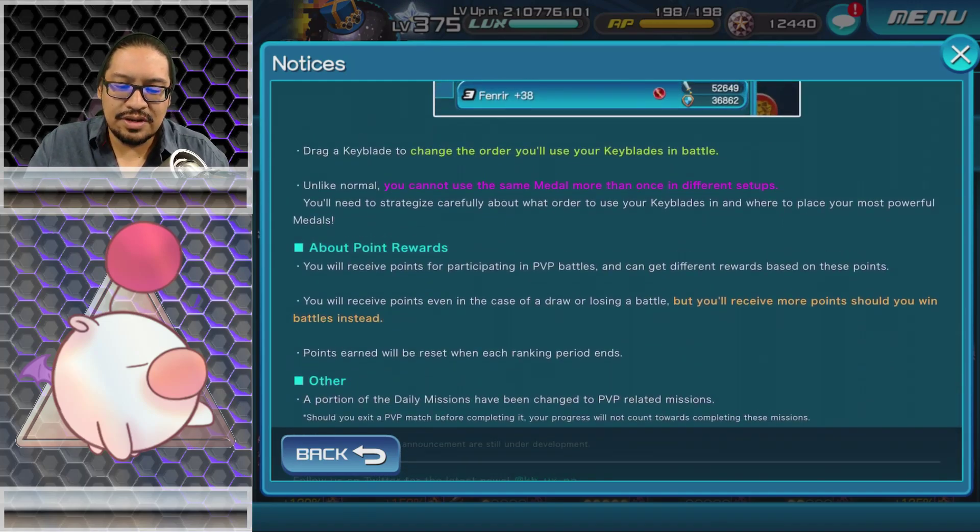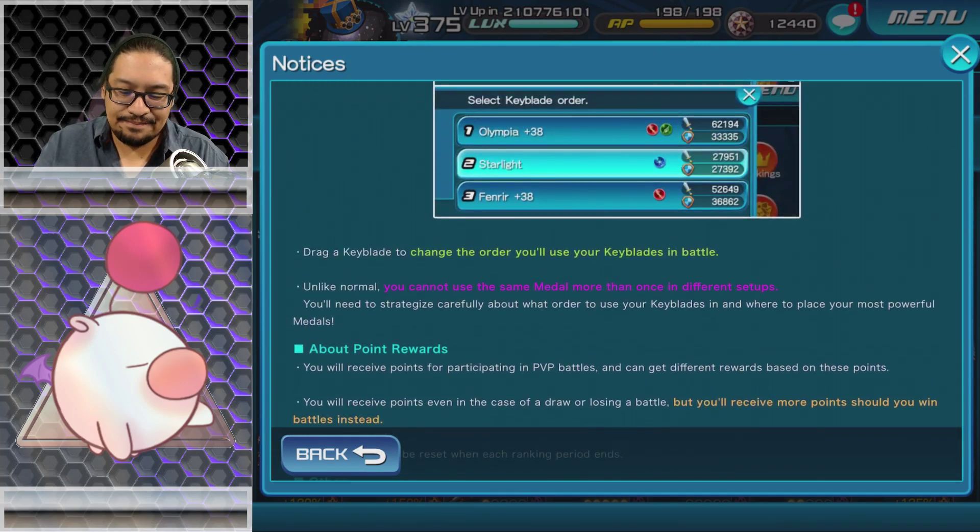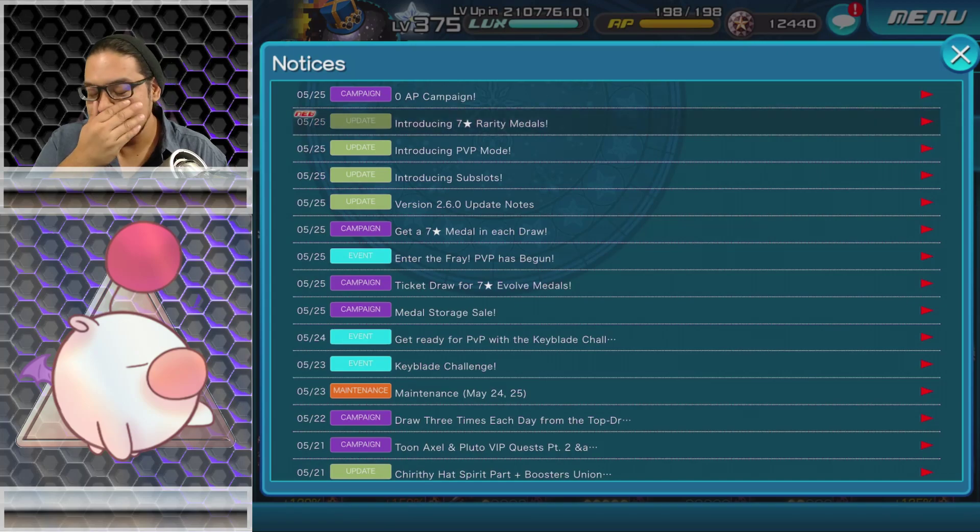Unlike normal, you cannot use the same metal more than once in a different setup. You'll need to strategize carefully about the order you use your keyblades in and where you place your most powerful metals. You will receive points for participating in PVP even in the case of a draw or a loss, but you'll receive more points for winning. Points earned will be reset when each ranking period ends, and a portion of daily missions have been changed to PVP-related missions.